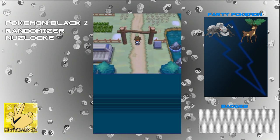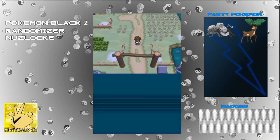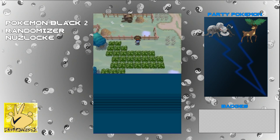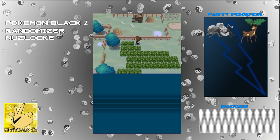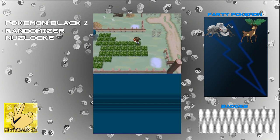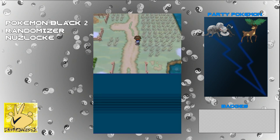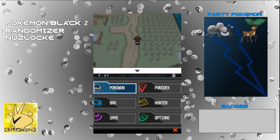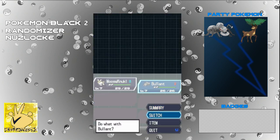Anyway, another rant. But here we go, up to Floccesy Ranch. Do we go straight in? I think your boy is waiting in there for us. Or do we start catching a Pokemon? I think we'll battle dat boy first, assuming he still has the shitty Delibird.